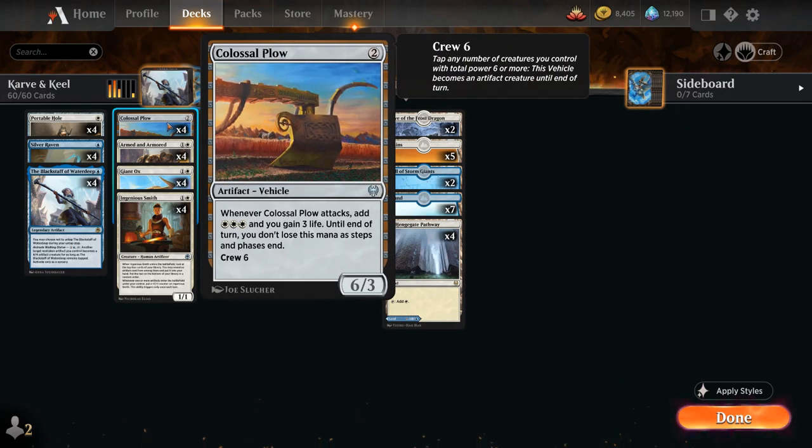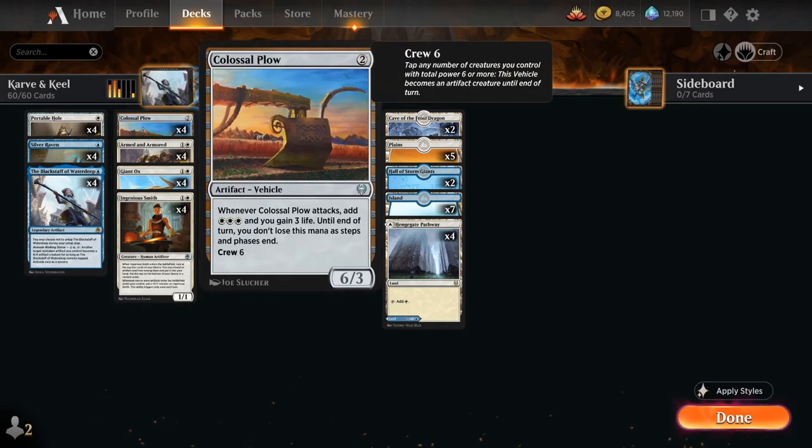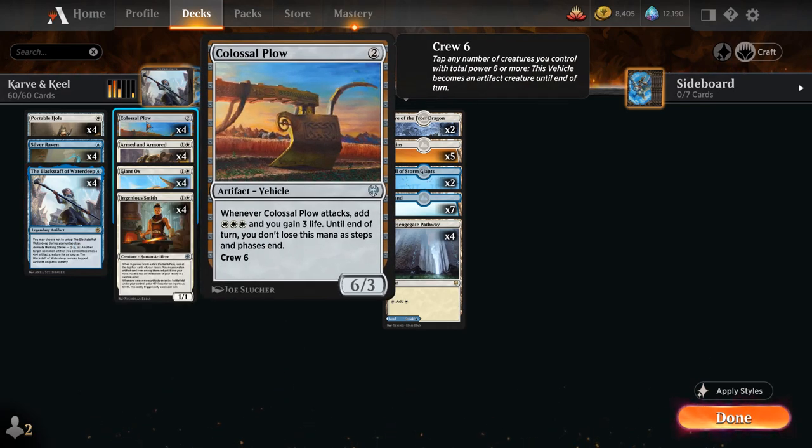We've got the full playset of Colossal Plow, a 2-mana vehicle that's a 6/3, but has a very expensive crew cost of 6. Whenever the Plow attacks we add triple white and gain 3 life, and that mana doesn't go away until our end of turn. Colossal Plow can also be animated by the Black Staff — it won't be a 6/3, it'll be a 4/4 instead, but it will still generate 3 mana and 3 life when it attacks.